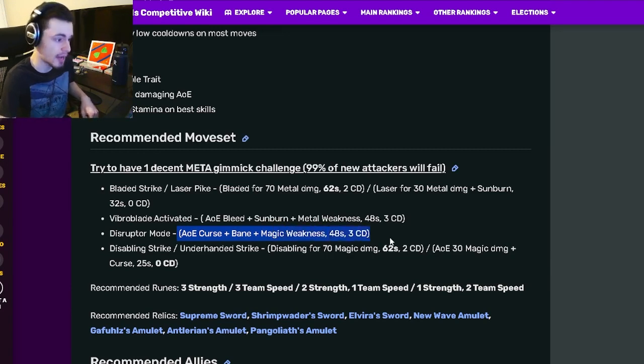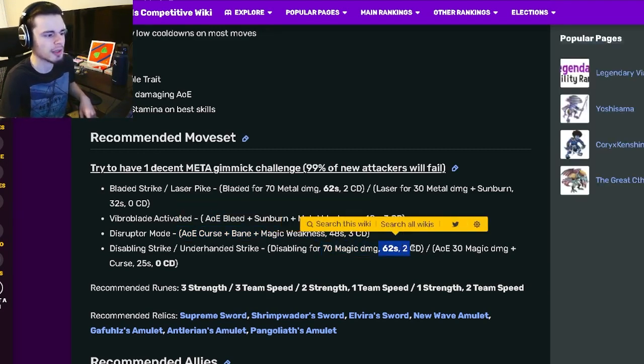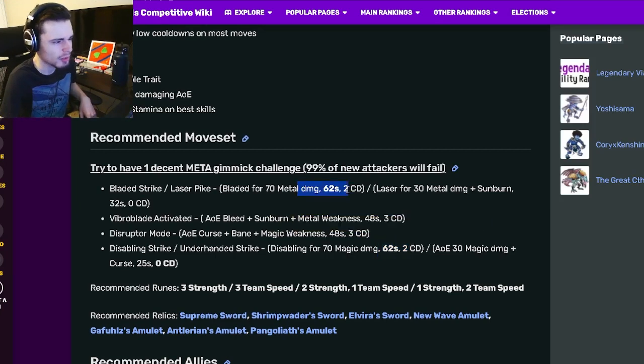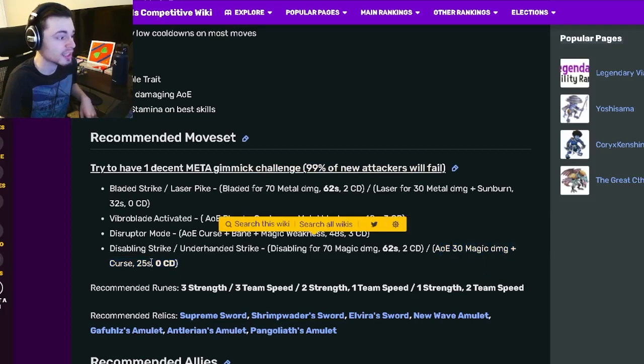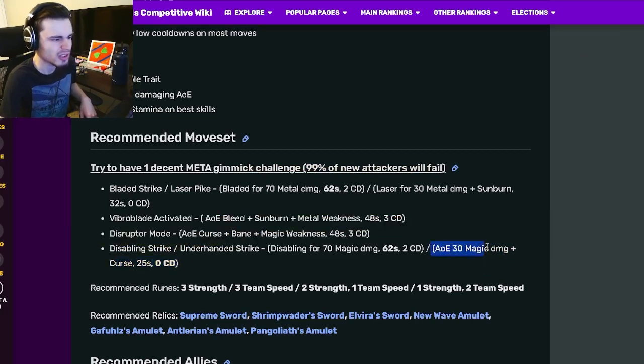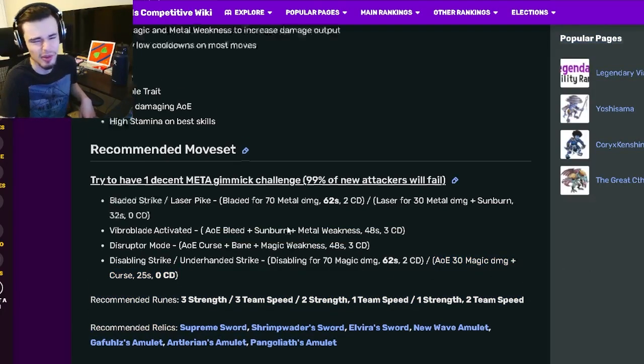He also has an AOE curse bane and magic weakness, a 70 magic damage with 62 stamina — which is kind of really high — and an AOE 30 magic damage with zero cooldown, which is really great. Definitely use that zero cooldown AOE.